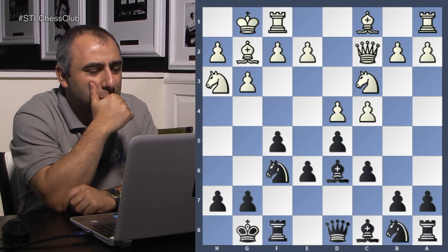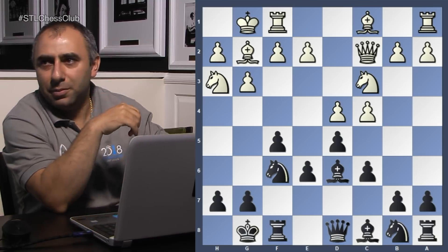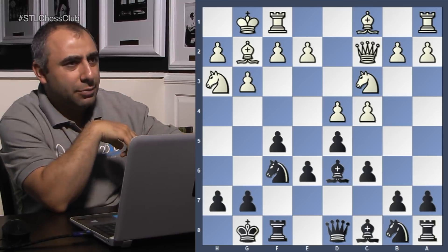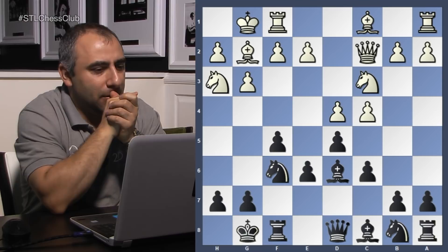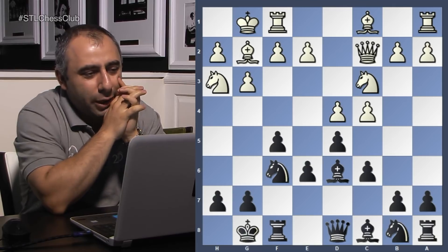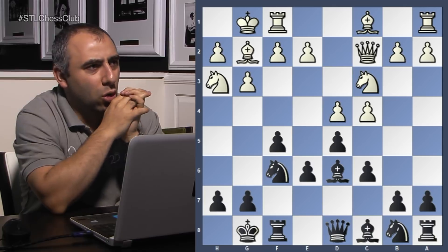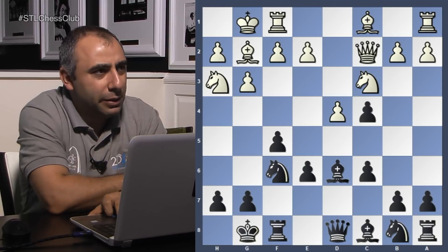Now, how should I proceed here? What are the ideas and alternatives for me? The move I played is a little bit risky, but it does give me some chances to play for a win. Takes on c4, yes. This is not a typical decision for this opening — this is the Dutch Stonewall. I wanted to get some kind of complicated position; I didn't want the structure to be just fixed.